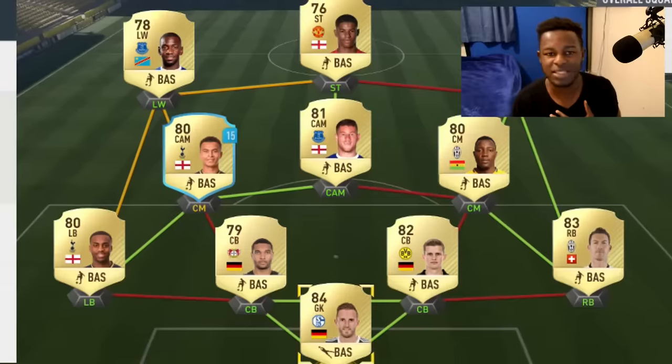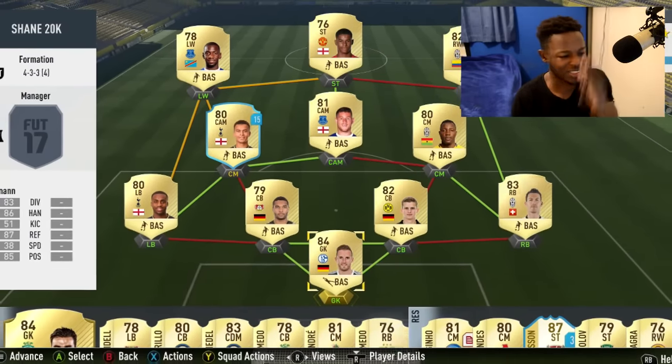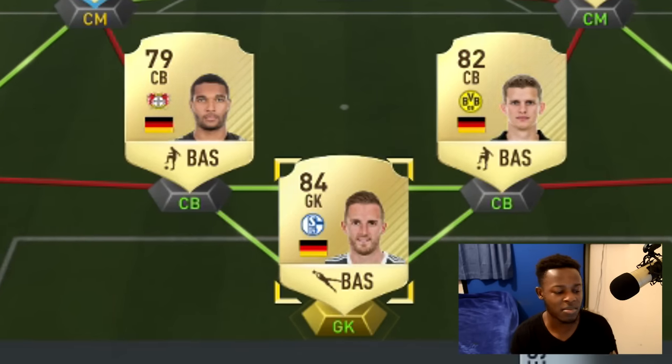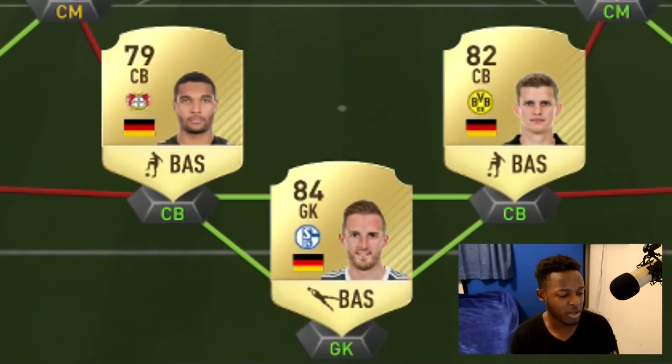Nevertheless, today I'm back again with another episode of the Ultimate Squad. The team we're using today was suggested by Shane in the comment section of my last episode. He said this squad is a 20k squad using the 4-3-3-4 variant formation. This is the team he went with and as you can see, it's a Premier League/Serie A/Bundesliga hybrid. The three at the back: Forman is the goalkeeper, partnered with Tar and Bender as the two center backs.